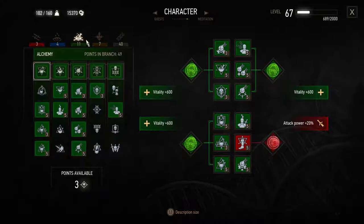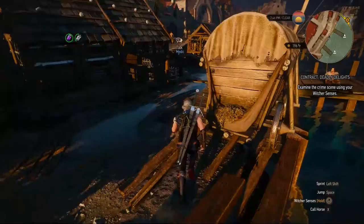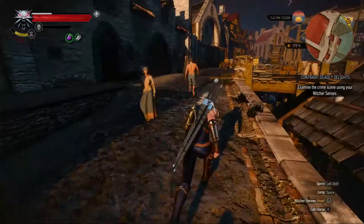Alchemy is probably the slowest build to really grow - you don't see the benefits until much later, so I wouldn't recommend it to start, especially if you're on Death March like I am. Signs definitely helped me in the early-mid game. But I really wanted to use bombs - I think they're so fucking cool - so I respecced into that and now we're gonna go ahead and get it popping with a contract: Deadly Delight.